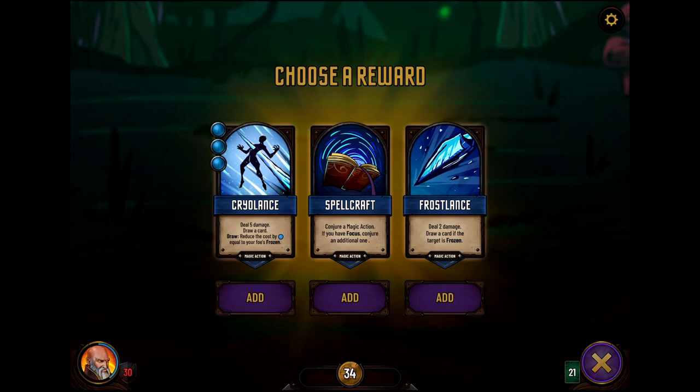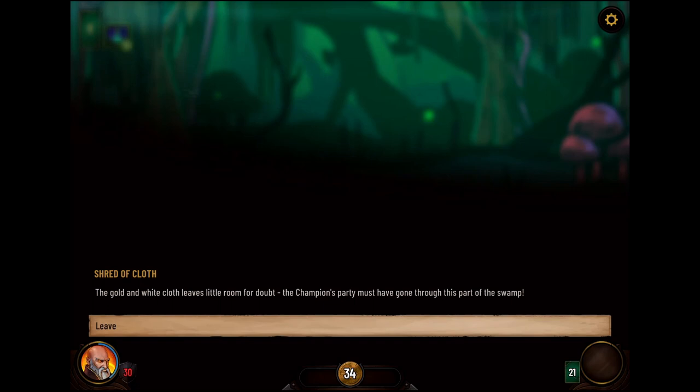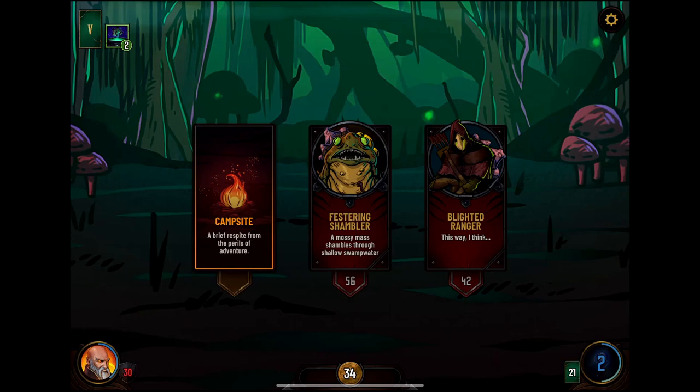As you are ready to strike your final blow, the wisps disperse and scatter through the marsh: We tell, we tell, master, we tell. Inspect the piece of cloth — the golden white cloth leaves little room for doubt: the champion's party must have gone through this part of the swamp. Campsite — let us heal. I need to do two more combats before I can use my weapon to heal.